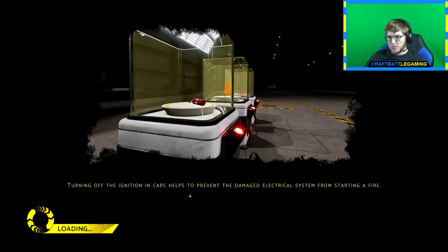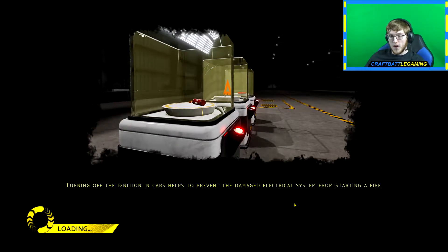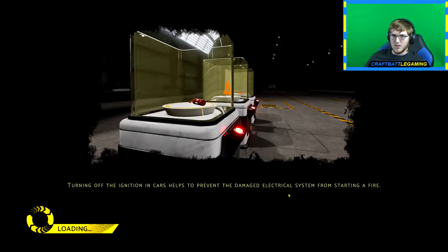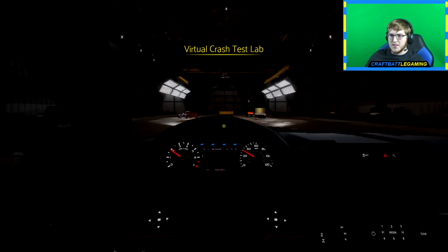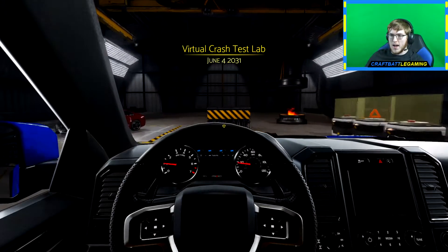Turn off the ignition — it helps prevent the damaged electrical system from starting a fire. All these tips are gonna be helping us, so I need to pay attention to these. I'll catch you guys in just a second once it loads. All right, team, here we go — we're arriving on the scene, virtual crash test lab.